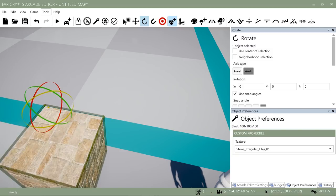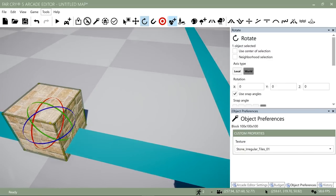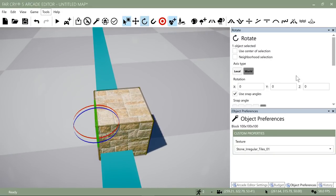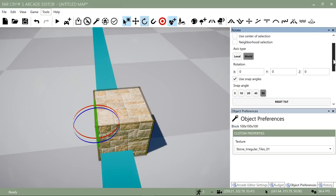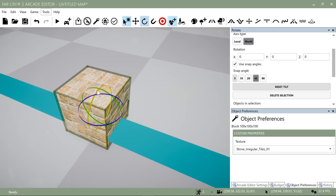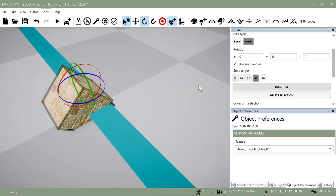Note that if you copy the object and move it around, the pivot point resets — it only applies to this object. If you want to keep doing that when copying objects, you'll have to redo it. If I want to rotate at a 45-degree angle, I go down to the various snap angles and click 45. Everything will rotate based on 45 degrees, which keeps things very clean and straight rather than trying to eyeball everything.